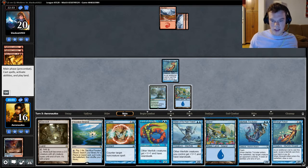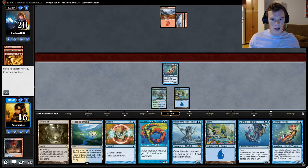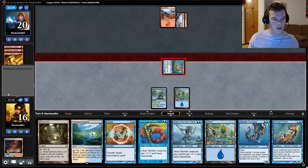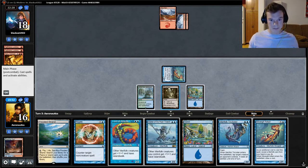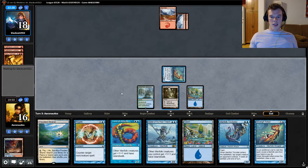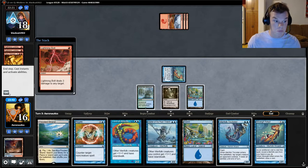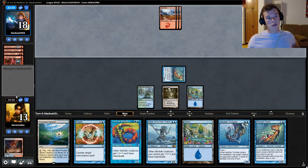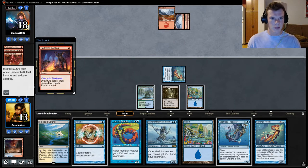Why they wouldn't hit my Silvergill Adept — maybe because they're planning on Anger of the Gods. I think I'm fine with just passing the turn after playing Mutavault, and then on their end step flashing in Merfolk Trickster, then playing a land. Bolt me again — damn. They're going aggressive. They're just playing Burn right now. Maybe they're trying to empty their hand for Bedlam Reveler.